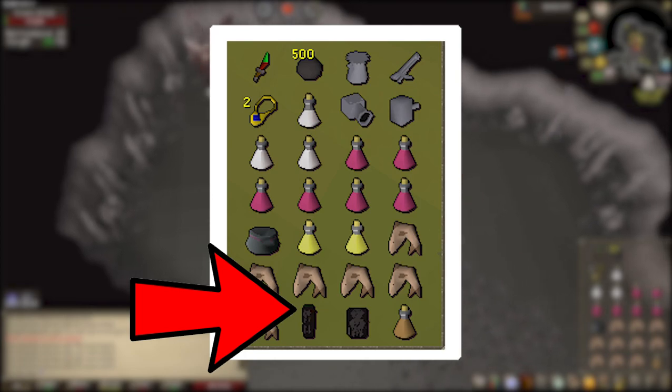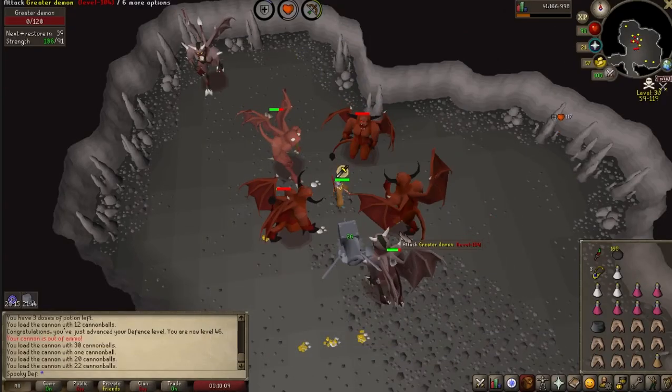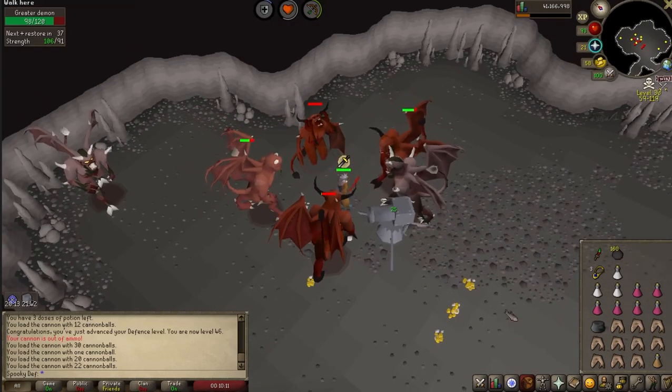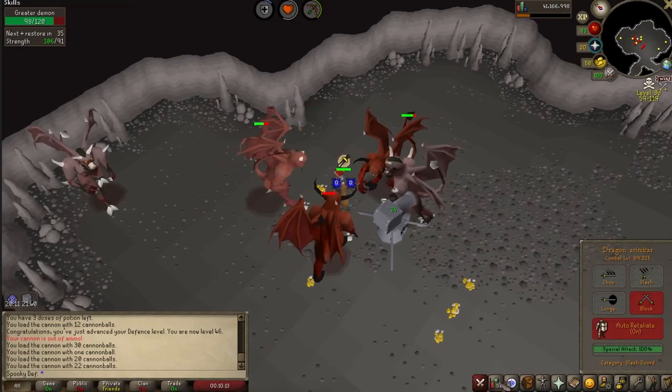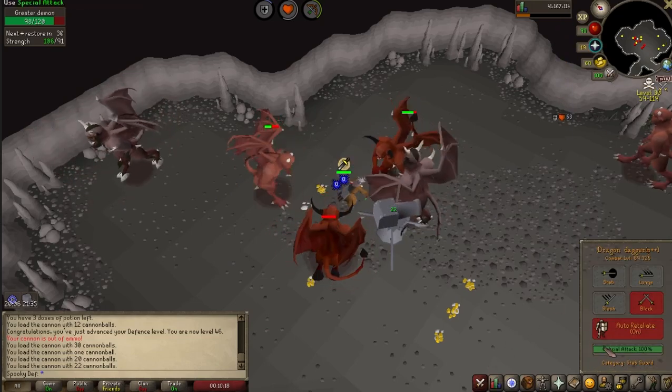One last note: you could also bring full Dragonhide if you want to try to survive an attack from PKers. While I was killing them, I did not run into any PKers, but that's always something to be on the lookout for. If you want to be super defensive, you could bring full Dragonhide as well as some extra Saradomin Brew and Restores to increase your likelihood of surviving as much as possible.